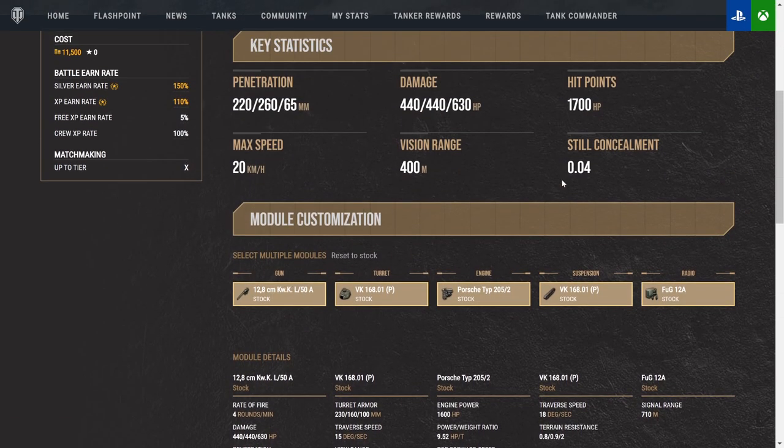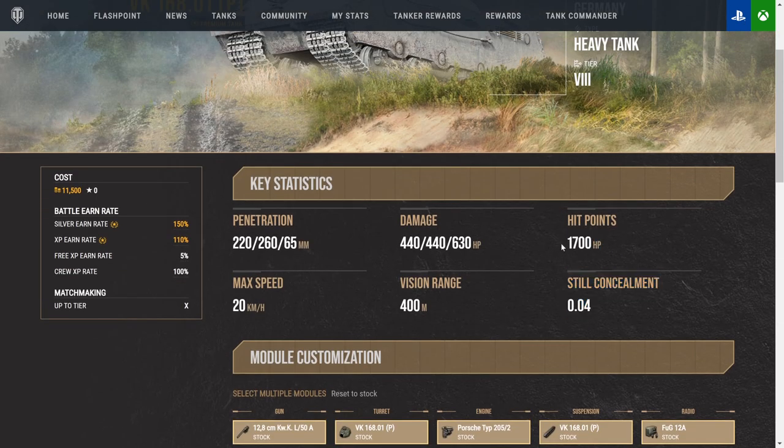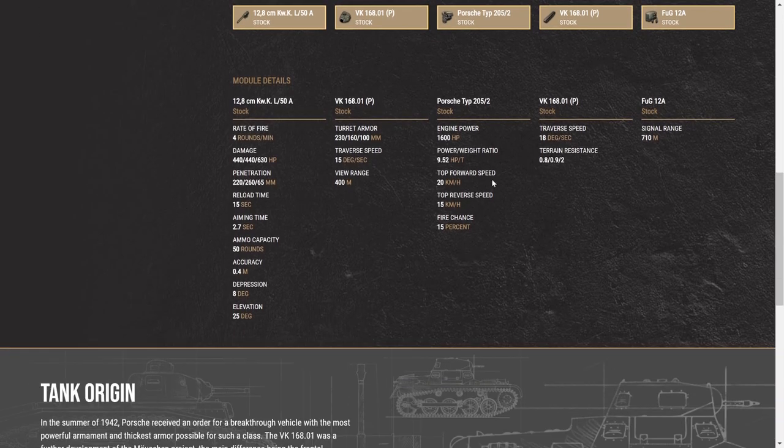We'll take a look over at that on TanksGG here in a second. Concealment — yeah, we're not even going to look at that. Hit points: 1,700 — quite a bit for a tier 8. Max speed of 20 — you're going to be last one in, and probably even last one out. This VK, heavily armored, absolute monster of a tank. Reverse speed of 15 is going to help out a crap ton. Fire chance: 15%. A lot of tanks have a 20% fire chance, so you probably do not need preventive maintenance on this tank.